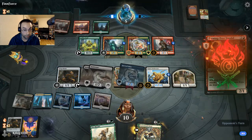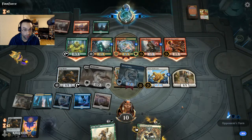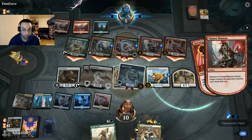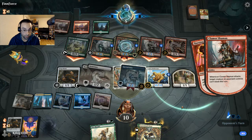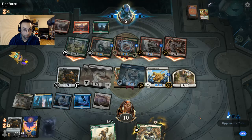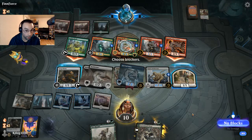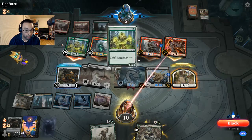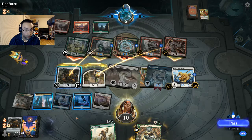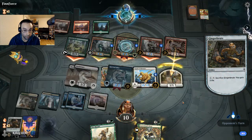Burning Tree Vandal — going haste! Our opponent's going all in. I'm assuming they target our Pridemate so it can't block. Spellbreaker — I think that's a pretty easy block. Block the three there. We'll gain the life just because — and they're dead next turn.